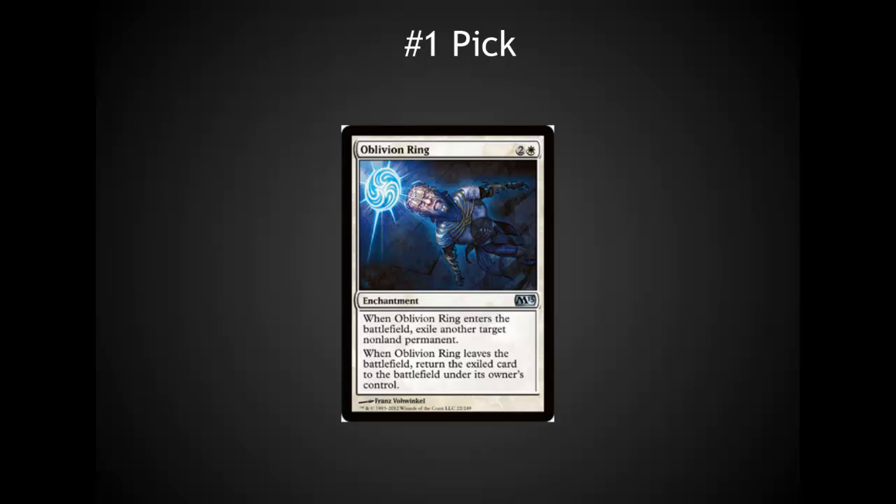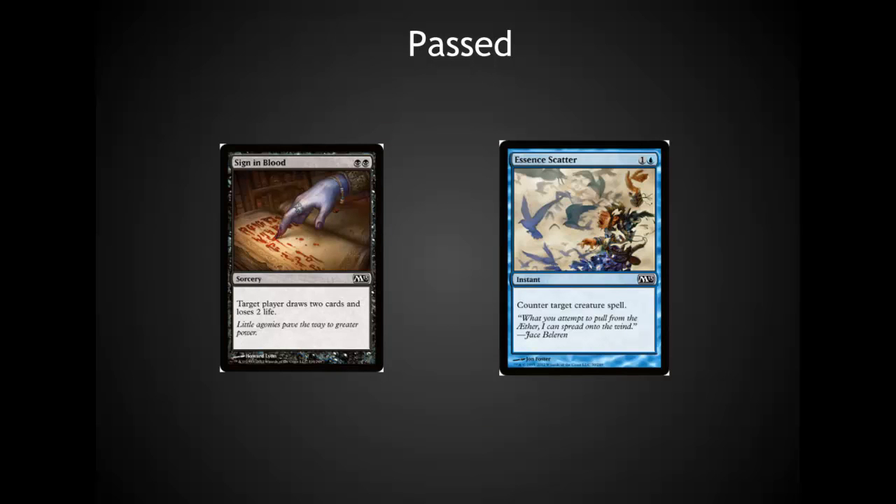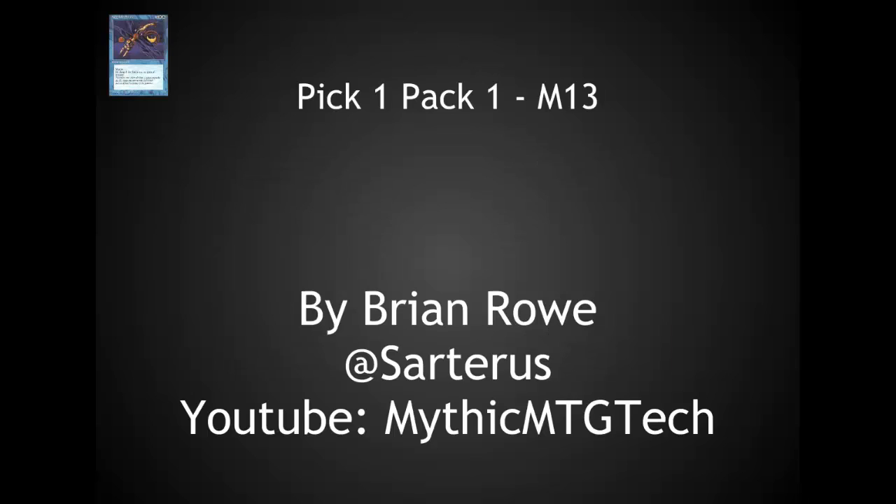The other thing I try to do after passing is notice what I passed that's really good to my left. There's a good chance the person to my left will end up in either black or blue, and I should watch for that on the second pack as it comes back around — not necessarily expecting those colors, as one will probably be taken. Thanks, this has been Brian Rowe with the new series Pack One Pick One for Mythic MTG Tech. Please give me your feedback on what your top picks would be. I'm here to also learn from the community and hear what you think should be the top picks in this situation.